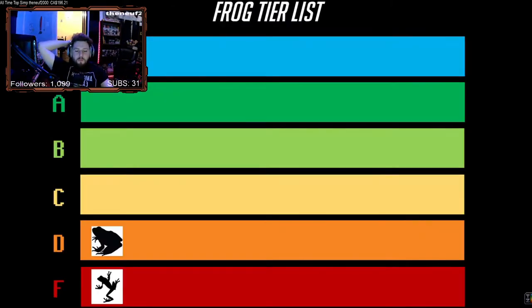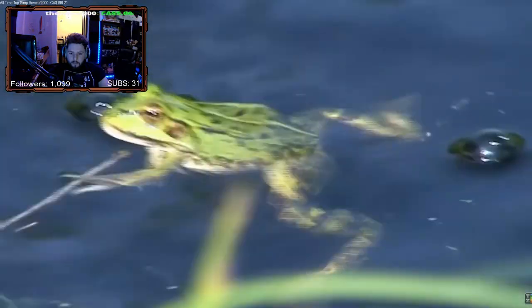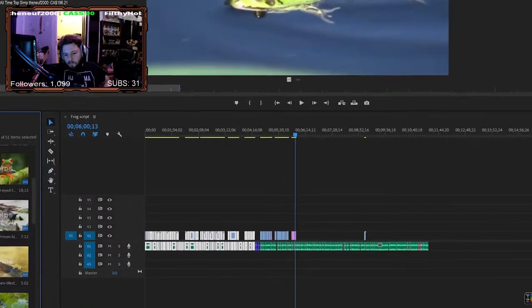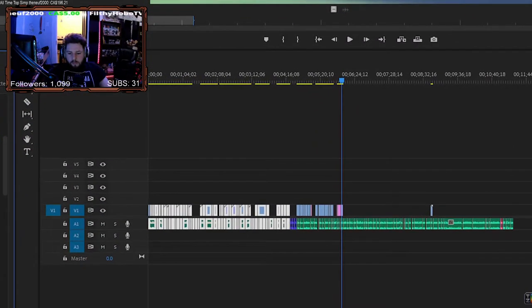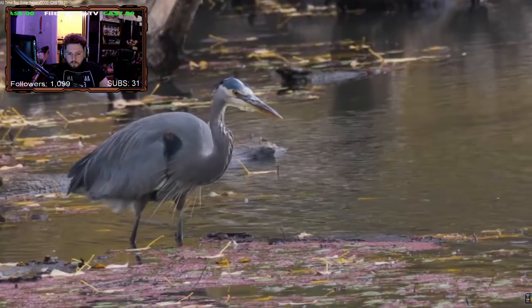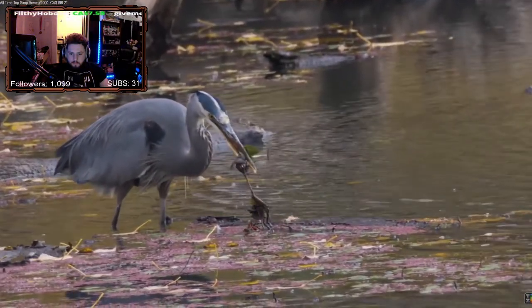In D tier, we have basically all of the pond frogs that stick really close to the standard frog build laid out at the start of this video. They have a great jump, webbed feet to boost aquatic movement speed, and solid camouflage. Since I just spent the beginning of the video explaining why I think this isn't enough to be viable, I won't spend any more time discussing them here. They at least get the main benefits out of the abilities that they do have, and are undoubtedly more successful than amphibians like salamanders, so I can't place them in bottom tier.